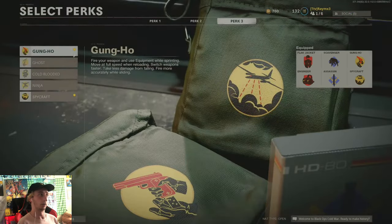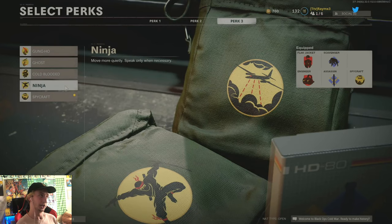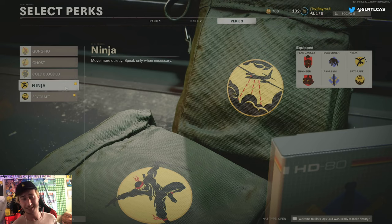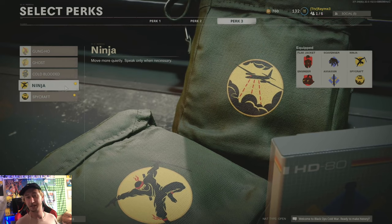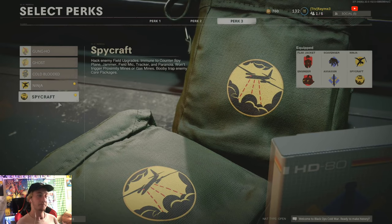For the last perk, I actually run Ninja over Gung-Ho. It does keep you alive better, but Ninja allows you to sneak in more — sneak behind people who are camping or on the rooftops in Nuketown, take their equipment, knock them out quickly, and get back into the battlefield. You just don't make noise. And like I said, you have to run Spycraft — that is literally the backbone of this entire class. Please run Spycraft, it's super fun.